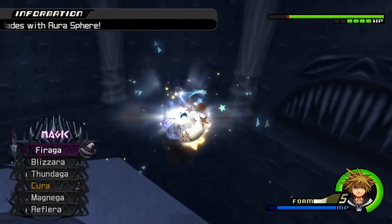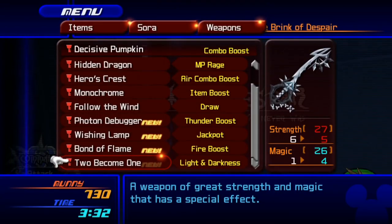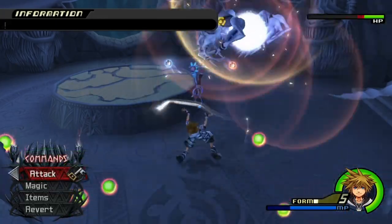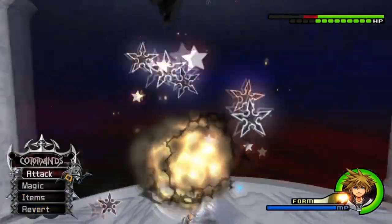Final Form is the last form you can obtain in Kingdom Hearts 2. After defeating Roxas, this form can be randomly activated by transforming into a drive or by using the 2 Become 1 Keyblade's ability. On the surface, Final Form is seen as one of the most powerful forms in the game with devastating combos and magic, but it also has many not as well known properties that I'll explore throughout this video.